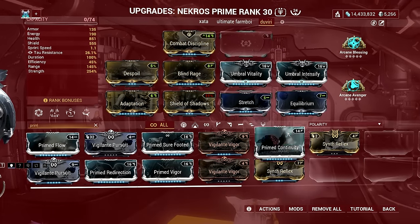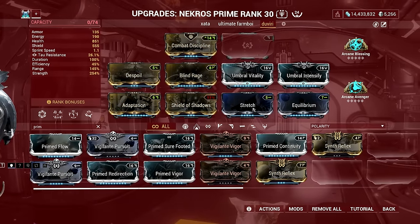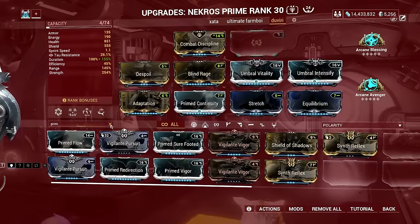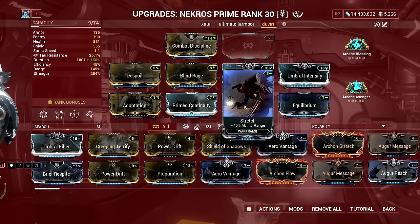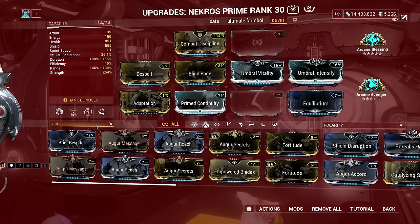Honestly, I tried my best to keep the Shield of Shadows gameplay, but I really don't like it — especially in team compositions where you need to go where your team goes. It's annoying to maintain the 90% damage reduction by staying within 50 meters, or 72 meters if you have the Stretch mod. But if you run a range mod, you either sacrifice Adaptation or Prime Continuity in your build.